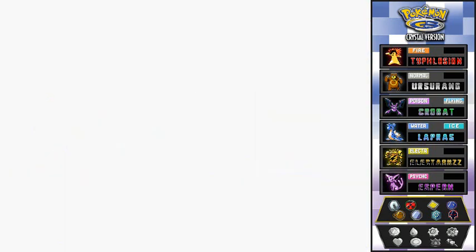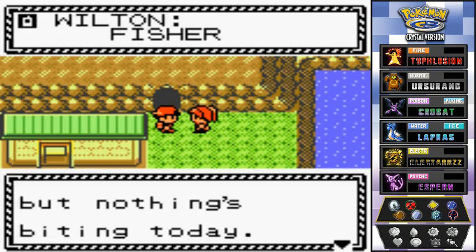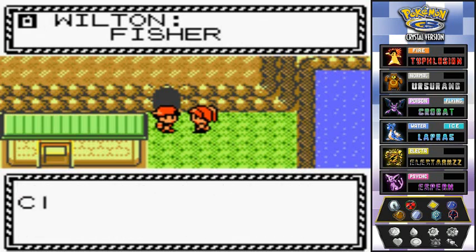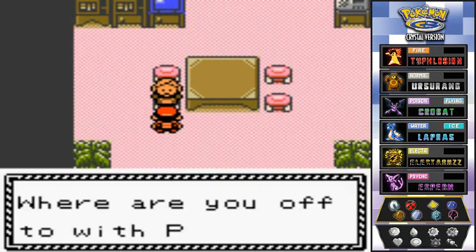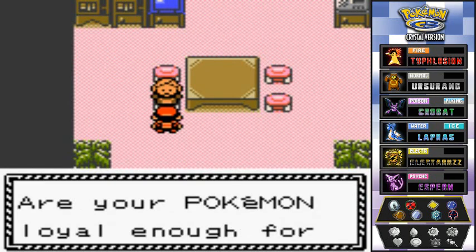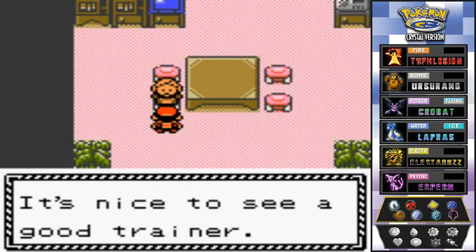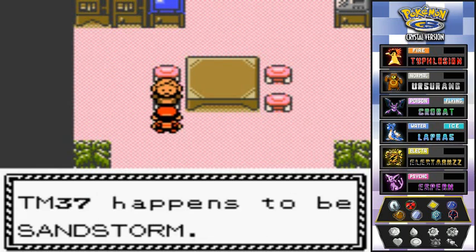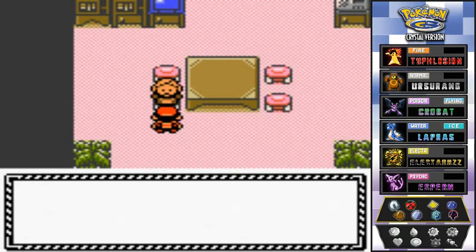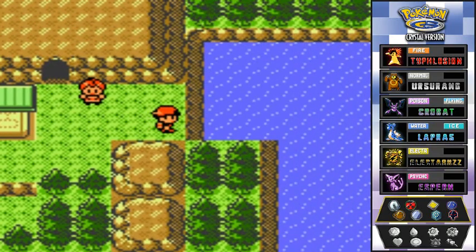We get a phone call from Wilton — he's fishing on Route 44 but nothing's biting. We're not gonna battle him because we're heading to the Pokemon League. Talking to a lady here, she checks our Pokemon's loyalty and gives us TM 37, which is Sandstorm — probably one of the first weather-affecting moves, along with Rain Dance and Sunny Day.